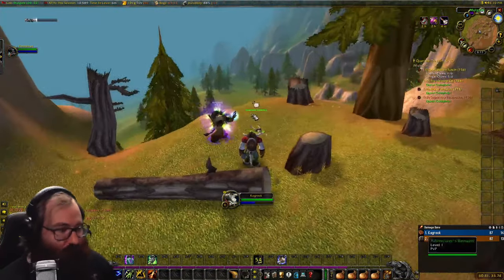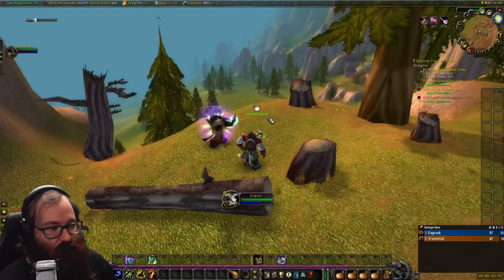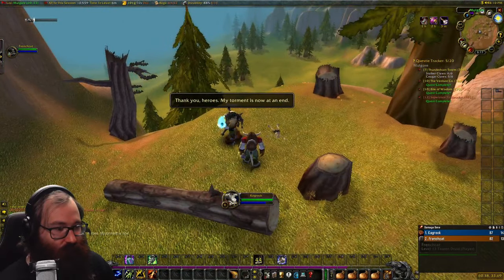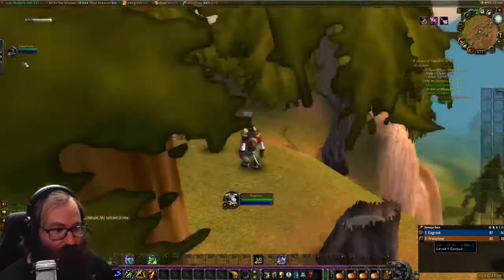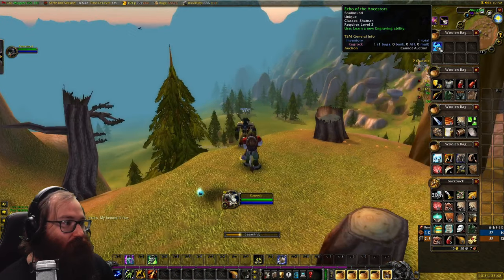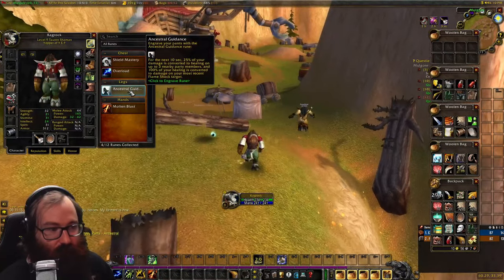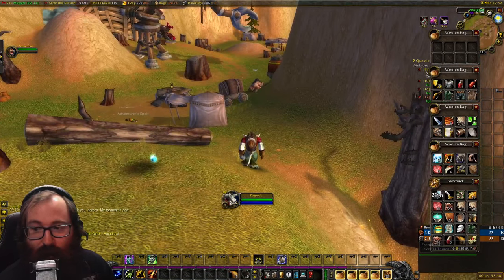For the next shaman rune in Mulgore, come to coordinates 60, 33 after clearing the cave, then click on the summoning portal to summon the adventuring spirit and get your rune. Both shamans and druids can use this portal — a druid gets Life Bloom here while the shaman gets the Ancestral Guidance rune for the legs slot.